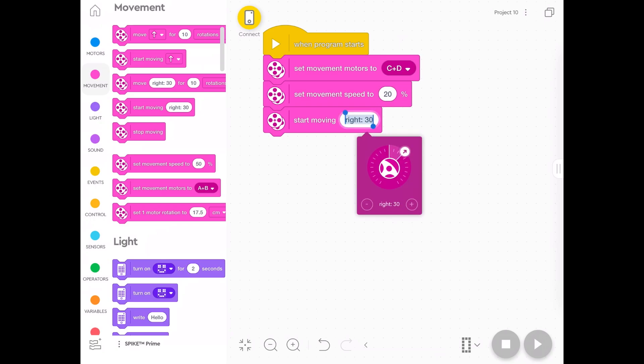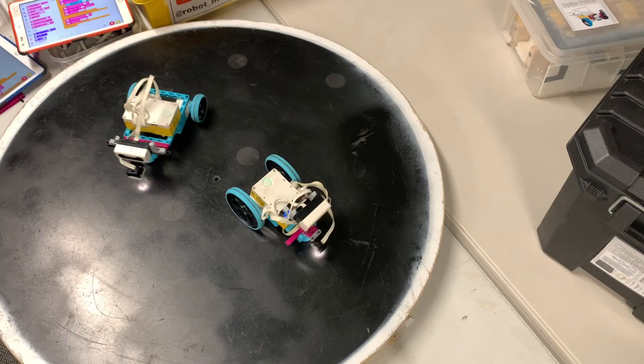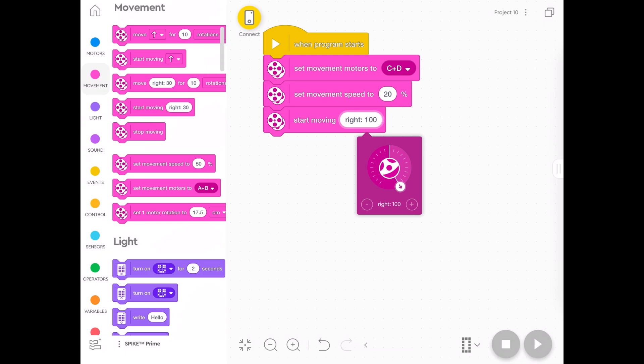A right spin of 30 is not really 30 degrees — it's more like 30% of a spin. If you want it to spin on the spot, choose right 100 or left 100. Left minus 100 or right 100 means one wheel spins one way and the other spins the other way, which makes the robot spin on the spot. This is just going to spin around at the start to find the other robot. You could do an arc of maybe 90 or minus 90, but I wouldn't make it much broader than that otherwise it might drive off the board. I like to leave it on 100.